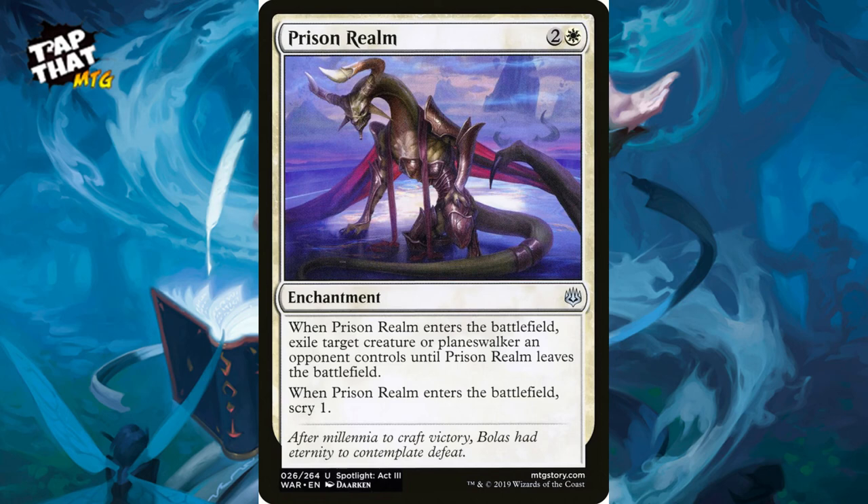Prison Realm is an enchantment for two and a white. When it enters the battlefield, exile target creature or planeswalker an opponent controls, and you get to scry — it's a great little removal.